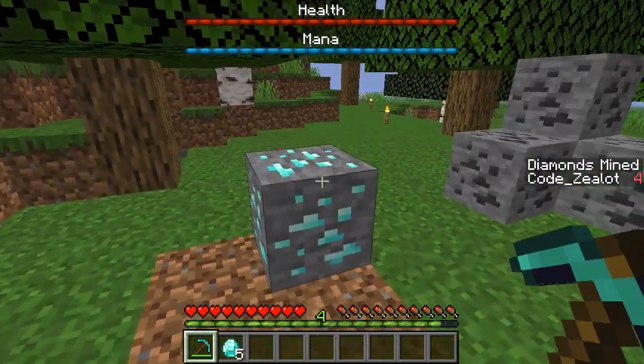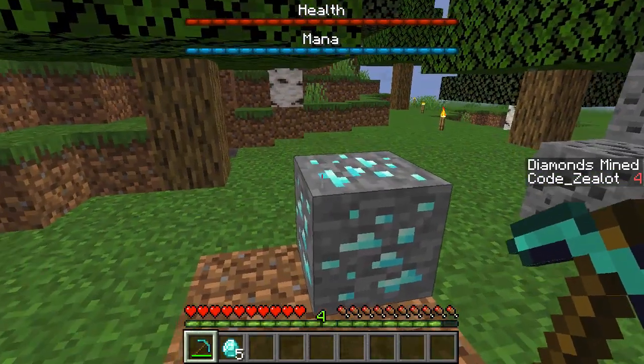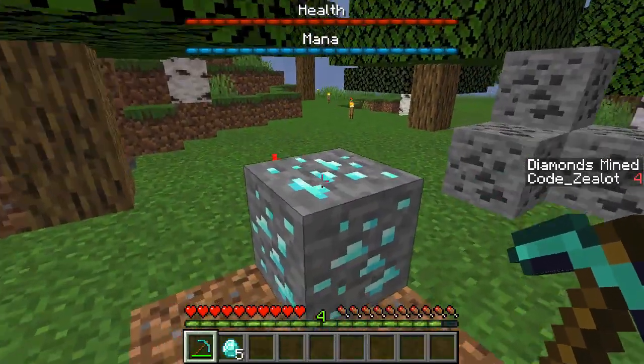Now, if you only want to detect whenever a player has mined the block and then execute another command, all you have to do is test for a score of one and then reset it back to zero after you run whatever that other command is. Otherwise, you can just go ahead and let it keep counting.